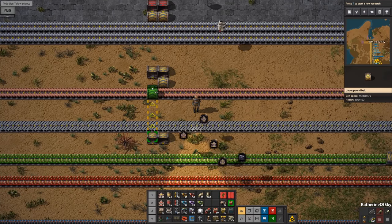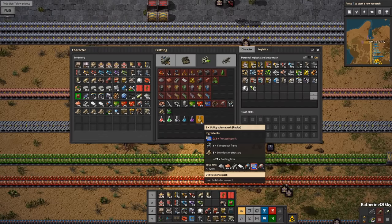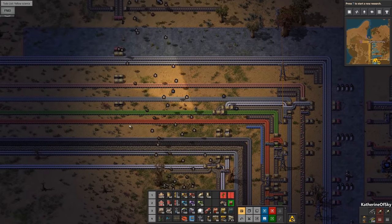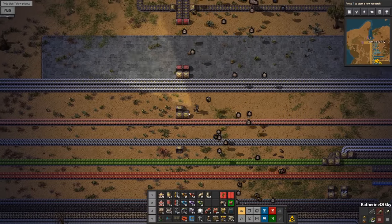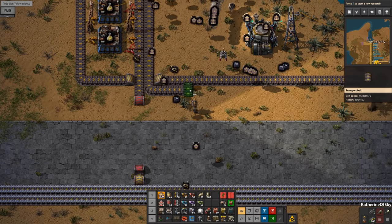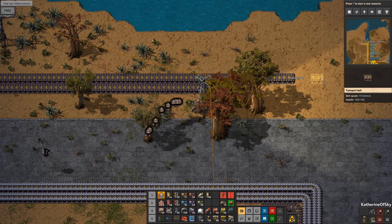For yellow science we need circuits - let's just check again: blue circuits, flying robot frames, and low density structures. The flying robot frames aren't on the bus per se, so I think we'll take these off. I should have looked at that before I built these things. What we're going to do is just put them right here - we're going to put it on a parallel belt with this, because right now we still don't have any requester chests so we still have to put these belts out here.